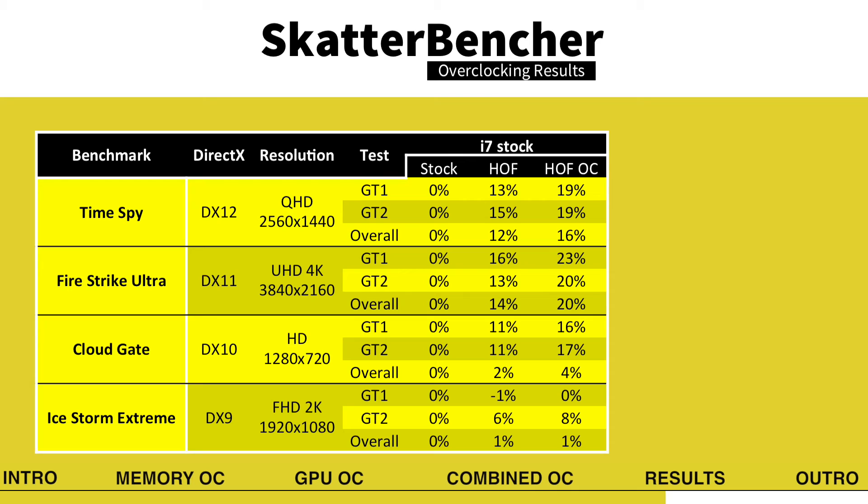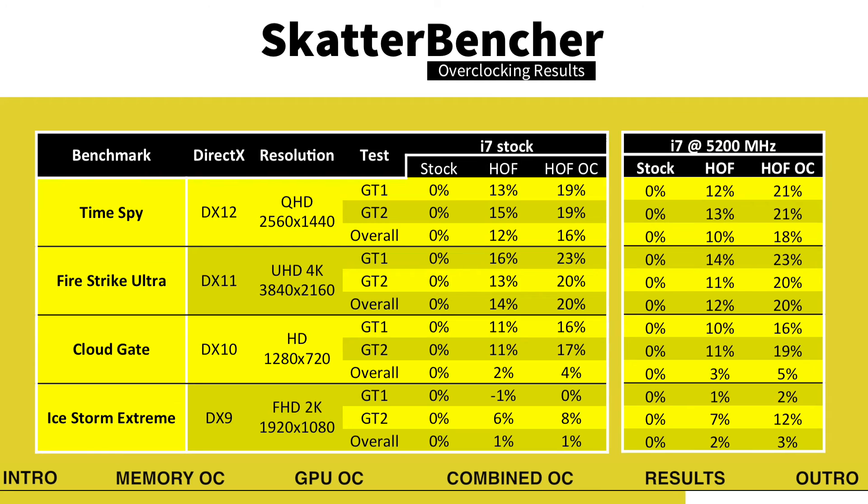The highest performance increase we saw over the Founders Edition is 23% in Game Test 1 of Fire Strike Ultra — a DirectX 11 benchmark at 4K resolution. In older APIs like DirectX 9, we see very little difference in performance: only 1% overall in Ice Storm Extreme. We see a slightly higher increase from overclocking the processor frequency, but the difference is negligible.